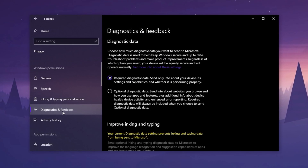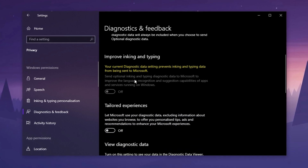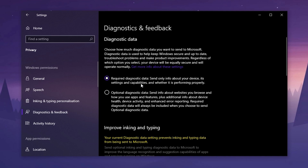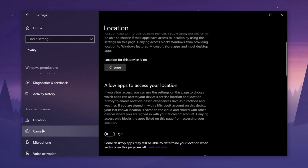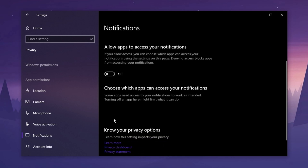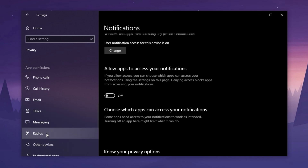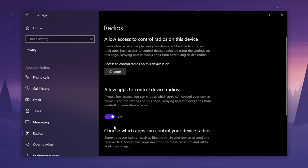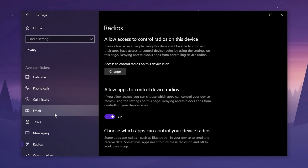Now move to Diagnostics and Feedback. Disable Send Optional Diagnostic Data to stop unnecessary data collection. Important: if you are part of the Windows Insider program, you need to leave this on — otherwise you can safely disable it for better performance. Under App Permissions, click on Location and turn it off unless you use apps that need your location. Go to Camera and disable access if you don't use a webcam or video calling services. Click Notifications and turn off access for apps you don't need notifications from. Head to Messaging and disable it if you don't use messaging apps. For radios, keep them enabled because turning them off might cause your Bluetooth or wireless accessories to stop working. Continue down the list and disable permissions for apps you don't use, like contacts, phone calls, call history, and email, especially if you don't use the built-in mail app.